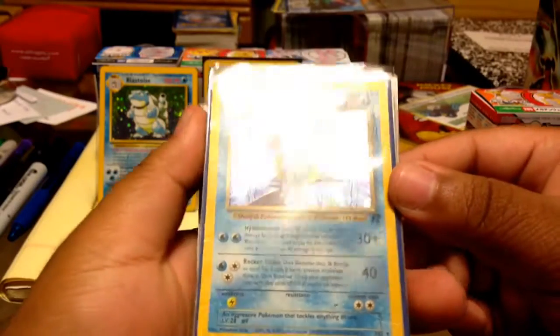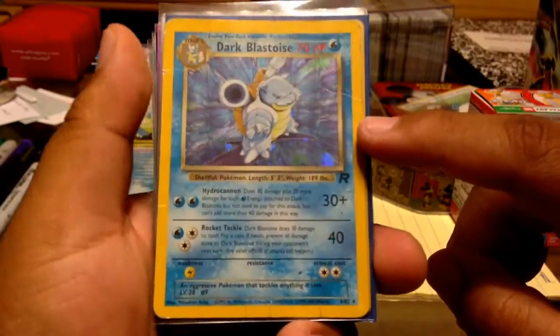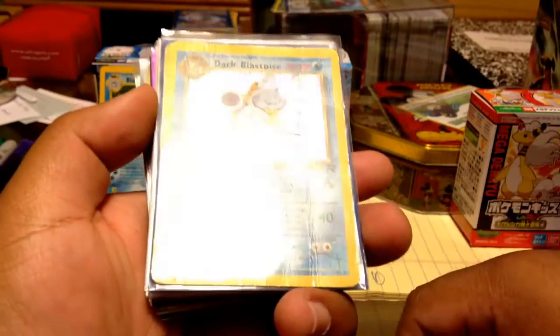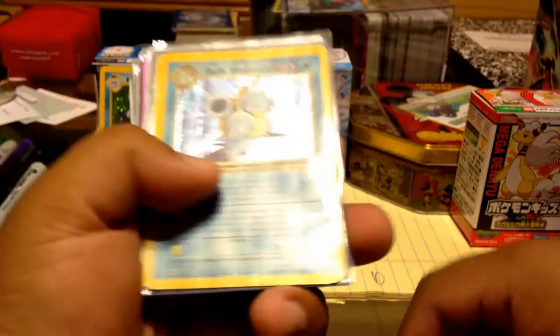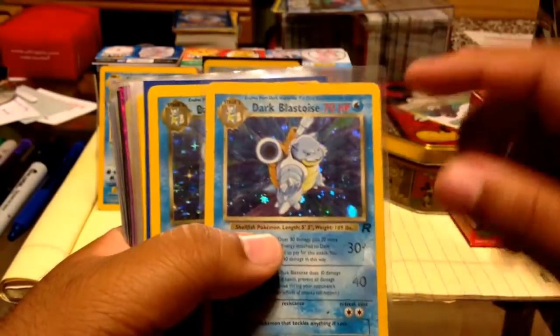This is a sorry excuse for a Dark Blastoise, ladies and gentlemen. This once belonged to my cousin — I really don't know how he got it in this condition, but I do want a replacement for this. Look at that, it's like it's been in someone's pocket while they were jogging. That is hard to look at — I would love a replacement for that.